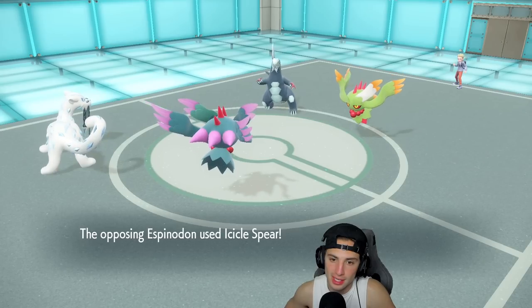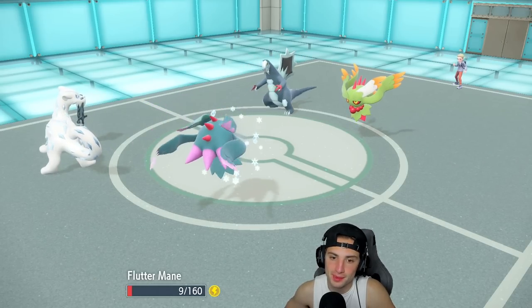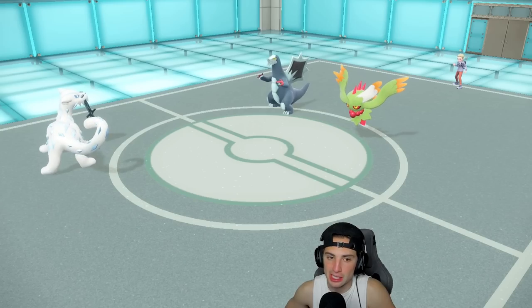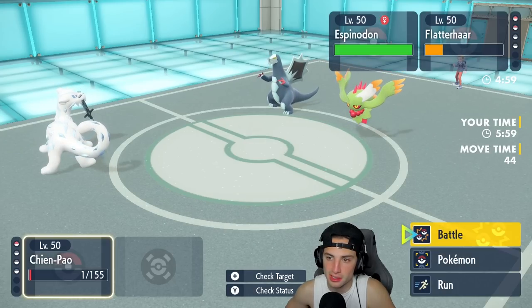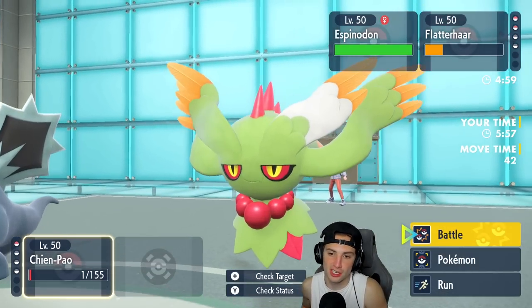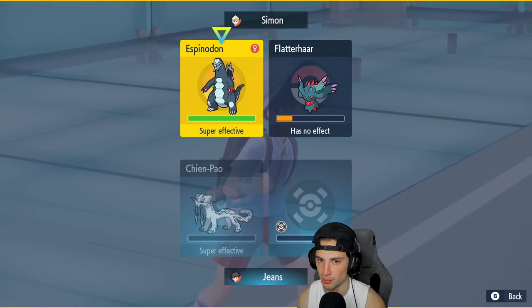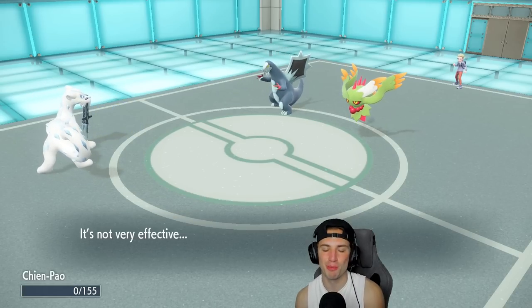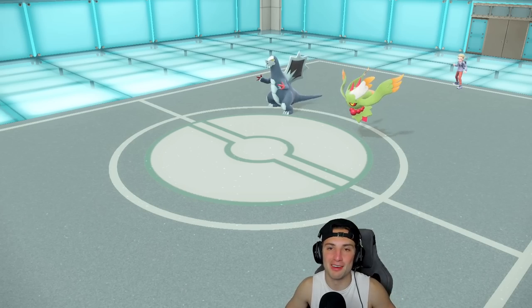The paralysis might lose me the match — and it does. If I wasn't paralyzed I'd outspeed Fluttermane, pick up the KO with Dazzling Gleam, and then Sucker Punch the Baxcalibur. The only way we win is if their Fluttermane protects and we pick up a KO. It doesn't — an Ice Shard comes out and we go 2-1 for today's video, with some good RNG and some bad RNG.